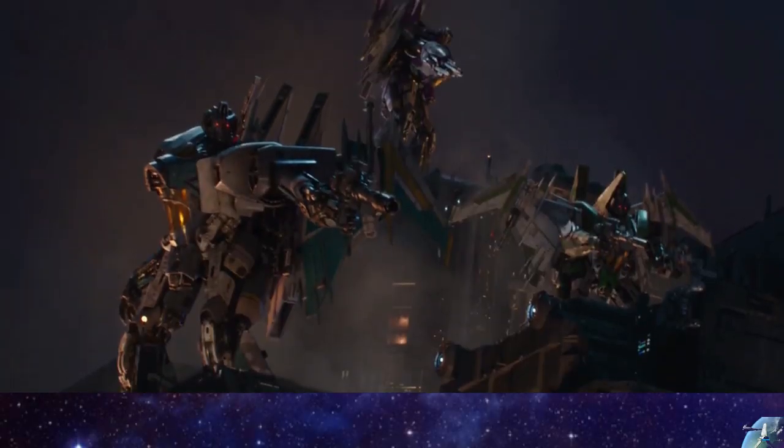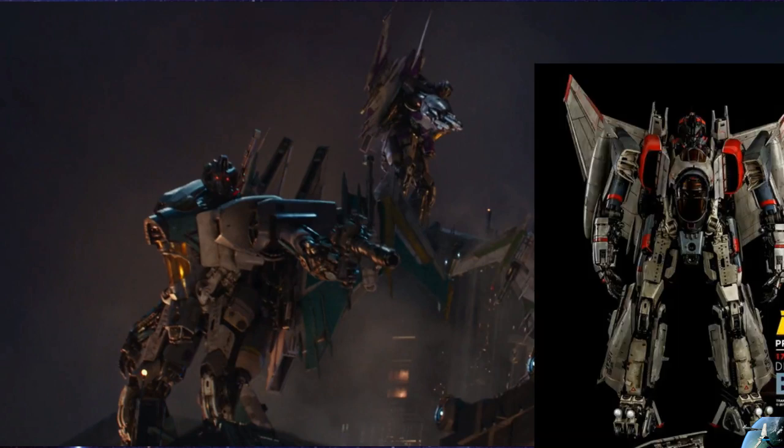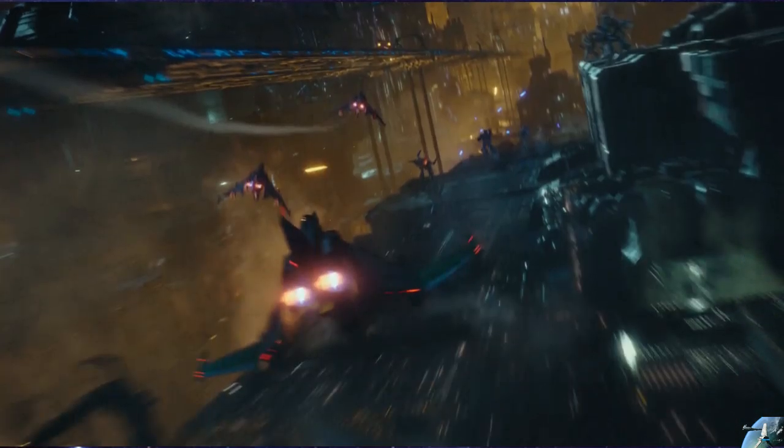We get a shot of Decepticon Seekers, and the first thing that bothers me is: these are obviously Seekers, so why is Blitzwing the exact same design as these guys? We see from this picture that they're Tetrajets. It's kind of interesting with the way they went with Siege — we got the Tetrajets. I don't know if they'd revisit that at all, because once we get to the second movie, everything's going to be Earth modes. It's feeling like we got a lot of the Siege from this scene.